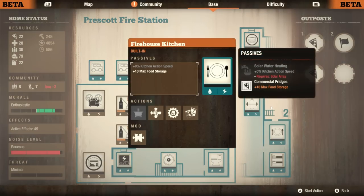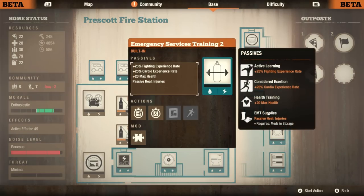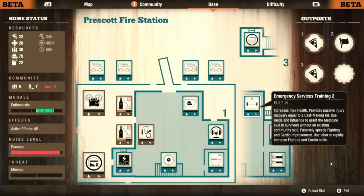Over here we've got the kitchen. Pretty sure this is almost a normal kitchen — there's one big difference. Note the lack of daily maintenance requirements. A Level 2 gym would require one building material per day, but not in this case. That's really good because most bases should have a gym.